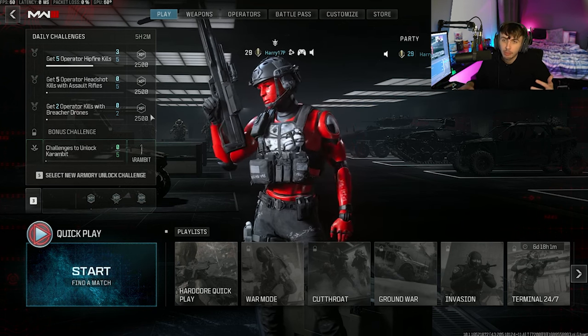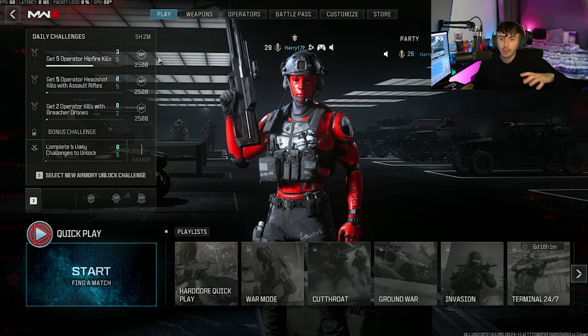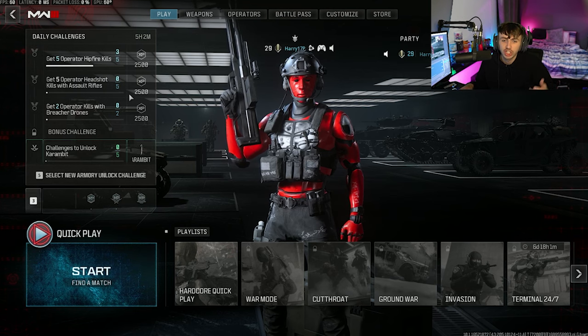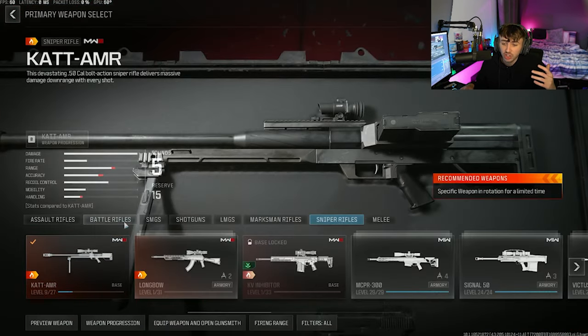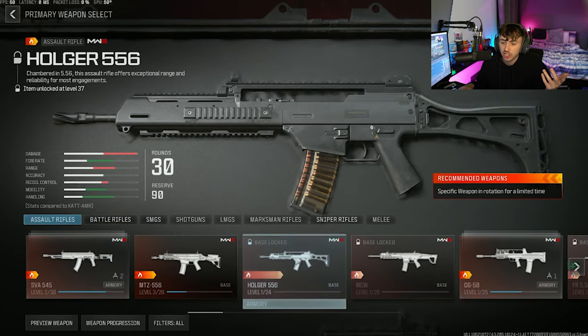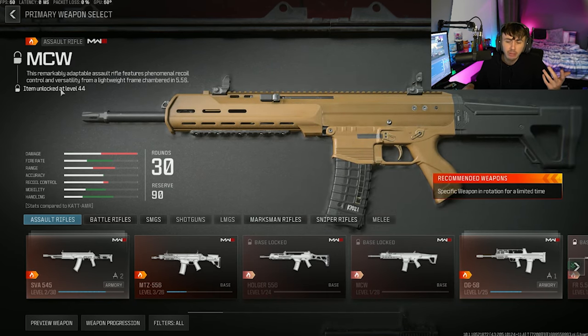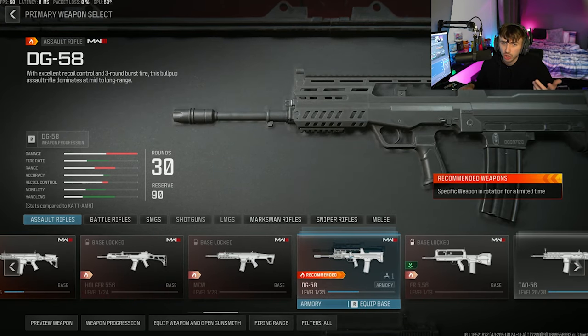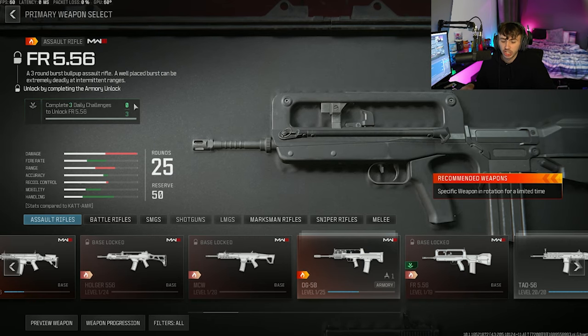If that's the case it might be a bit better, and I'm going to go try it after this — load into a game or two, complete these challenges and see what happens. If you guys are looking at how to unlock guns in the game, note that some are still level-based: this one unlocks at level 37, the MCW at level 44, the Holger or DG-58 is also level-based, but the FR is one of the daily challenges.